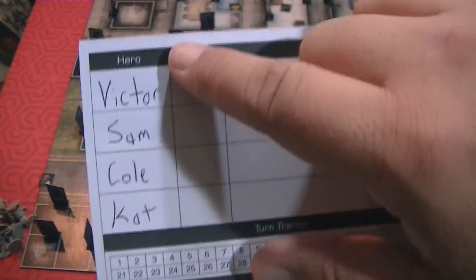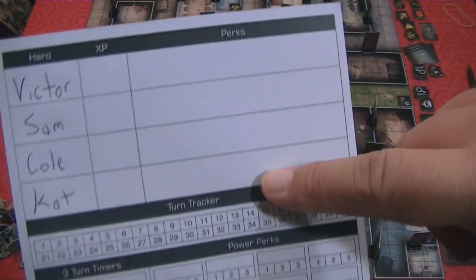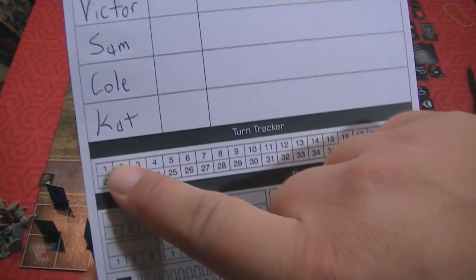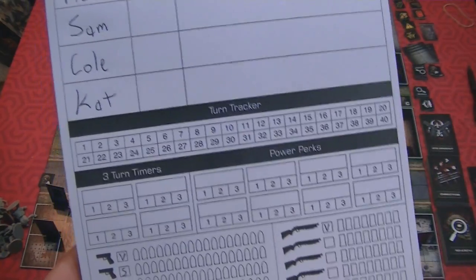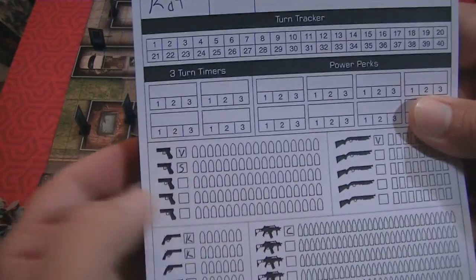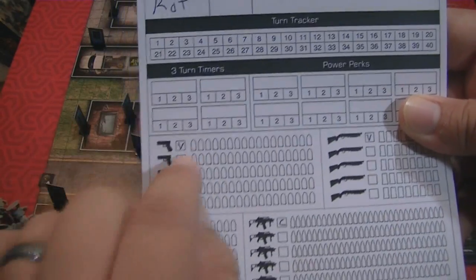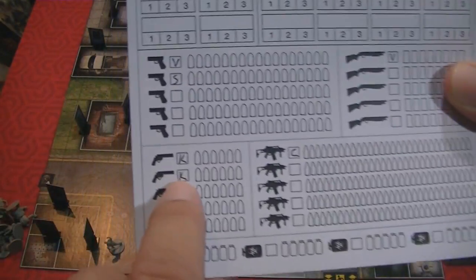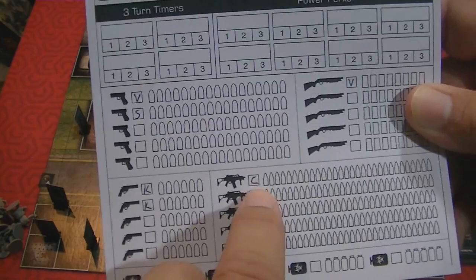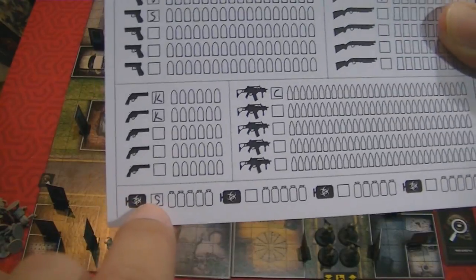You elect one person to be the statistician and fill out this tracking sheet with each person's name, experience points, and any perks they've bought. They keep track of turns — crossing one off each turn, which can matter in some missions. You also track weapons and ammo: Victor and Sam have a pistol, Victor has a shotgun, Cat has two revolvers, Cole has an assault rifle. As you use bullets, you cross them off.